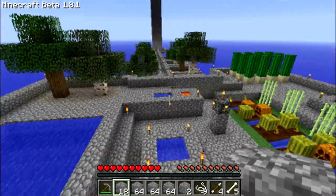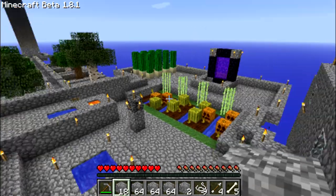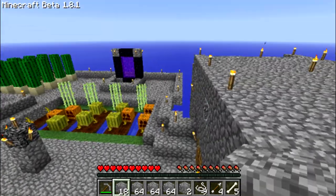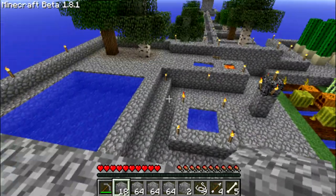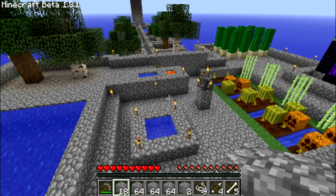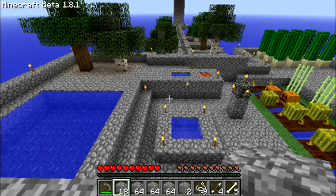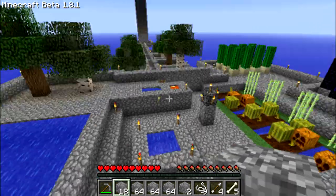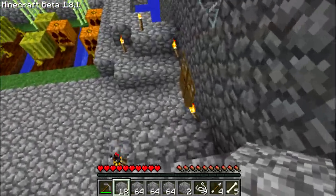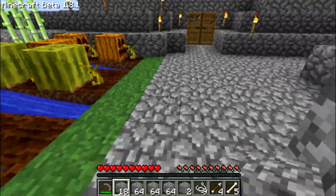I actually want to move my cobblestone generator somewhere. I don't really know where yet. I thought about right there next to the portal, but I'm thinking about doing away with that and I might move my infinite water supply somewhere too. I thought about putting it up here but I don't really know what to do — for now it's good how it is. So let's come over here and make our streetlights.